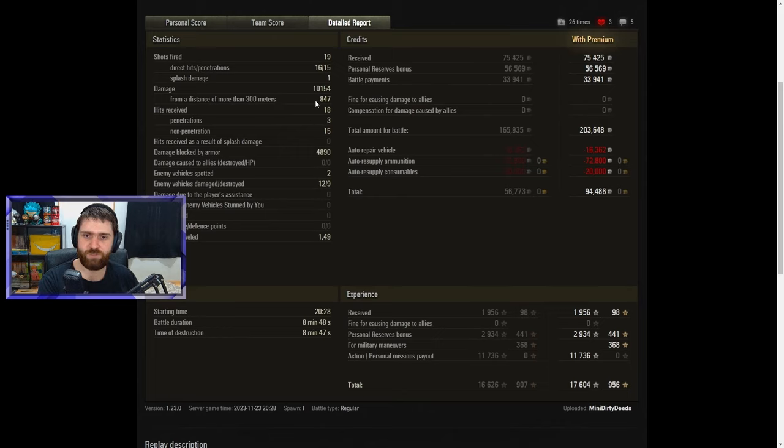10,154 damage — only 847 from beyond 300 metres, basically just the opening shot. 18 hits received, only 3 penetrated, and 15 did not penetrate — insane the amount of bounces with this vehicle. 4,890 damage blocked. 2 vehicles spotted, which is surprisingly high since this vehicle is not built for spotting at 360 metres base view range. 12 vehicles damaged, 9 destroyed. Didn't travel too much — but with the T95 you just go to your flank, push through, and win the game.